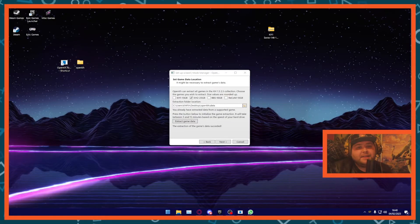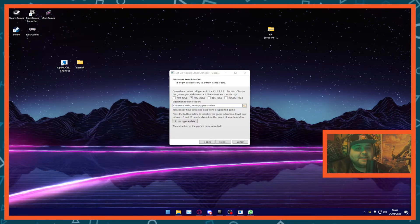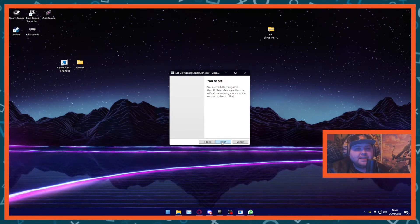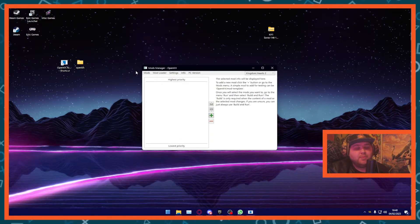Alright, so with the game data extracted — it's also worth pointing out that this will automatically extract to the OpenKH folder. But just in case you want to change the directory for whatever reason, once you've done that hit Next and then hit Finish. That will then launch the OpenKH Mod Manager.